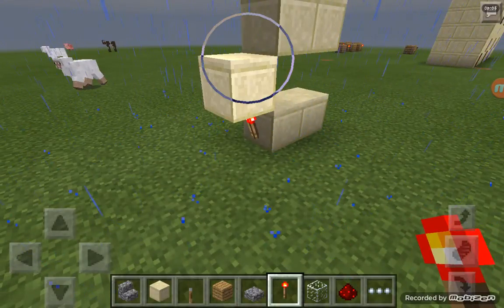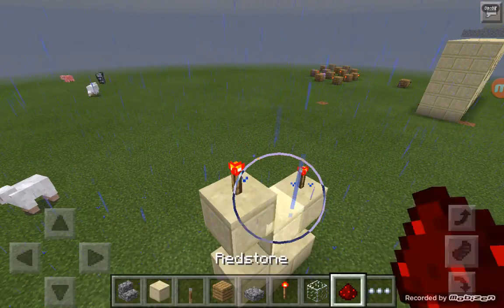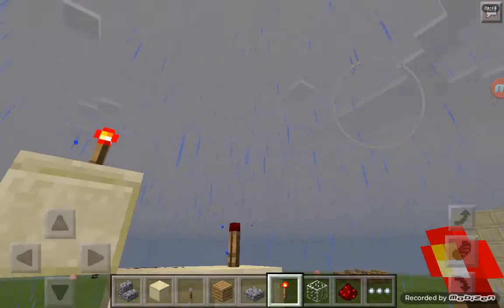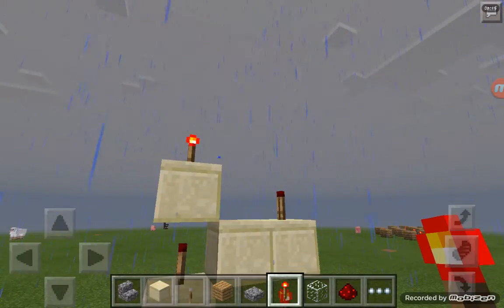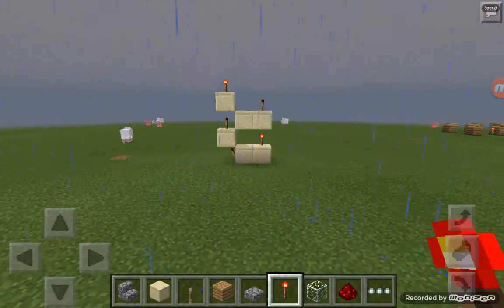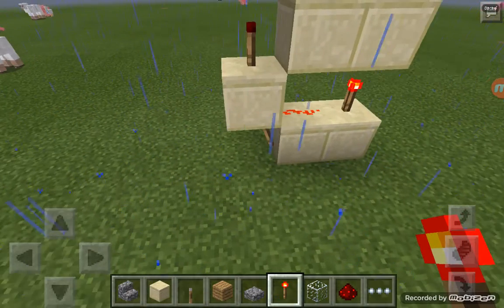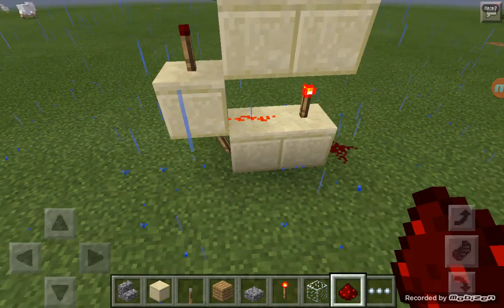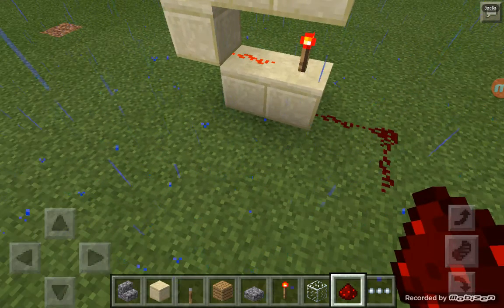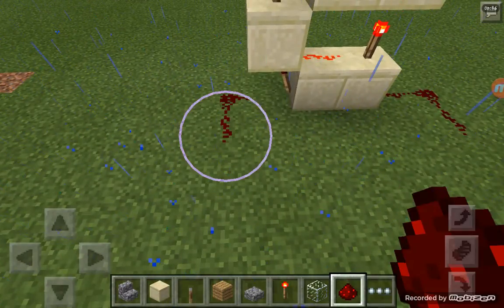I'm going to go ahead and place all of these down. As you can see here, when I do that, obviously it's going to do that. This is what it looks like. This is actually, literally, a timer. If you run a redstone signal into here, and then to anything that will go out and back into it, it can be set up as a timer.